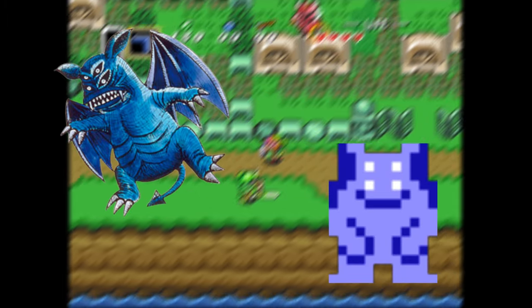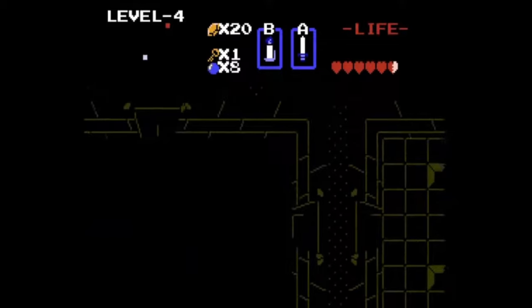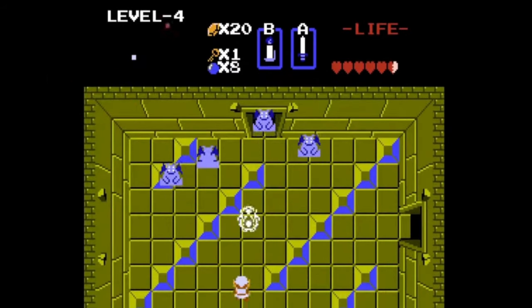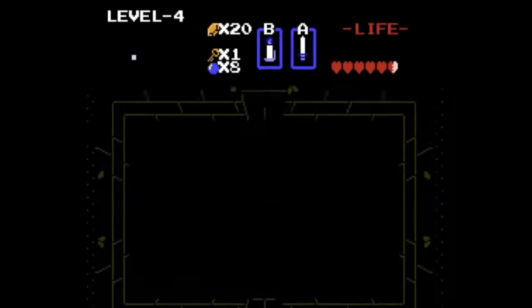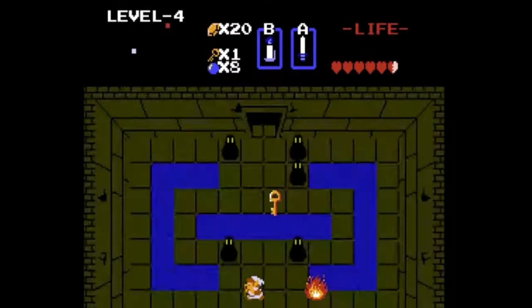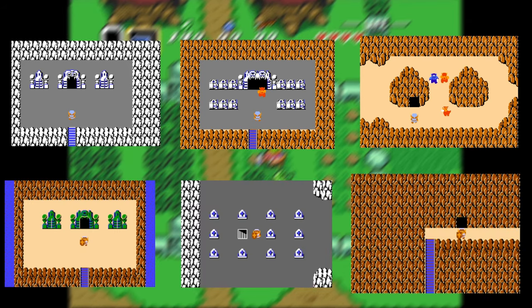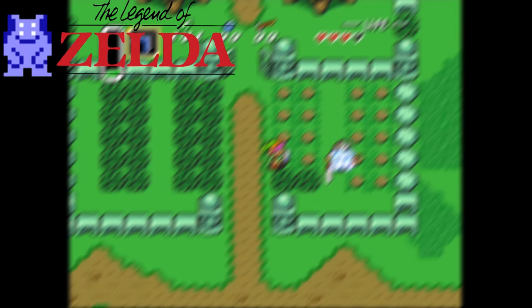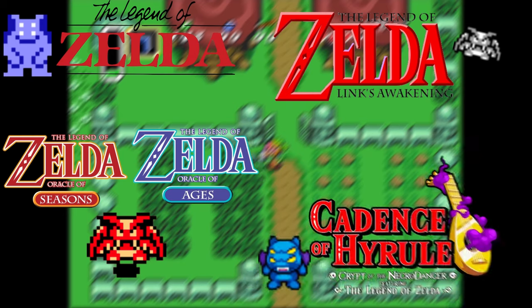We've shortly brushed over these next guys when we expanded on Keese. These are their larger counterparts — Vires. These blue devils bounce around rooms and dungeons. They have 4 hearts and only deal half a heart of damage on contact. If you land a hit with a standard weapon, a Vire splits into two red Keese. But if you use an arrow, a magic sword, or anything dealing at least 4 damage, it completely destroys the Vire instead of splitting it up. They appear in levels 4, 6, and 9 in the first quest and levels 5, 6, and 9 in the second quest. They also become less common over the years, only appearing in The Legend of Zelda, Link's Awakening, Oracle of Seasons, Oracle of Ages, and Cadence of Hyrule.